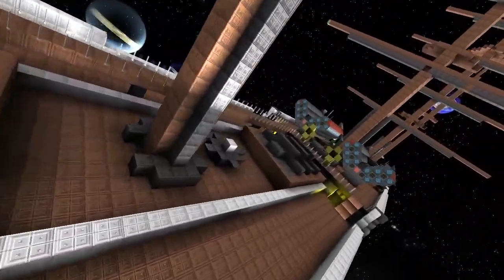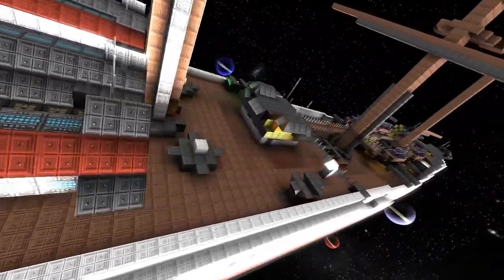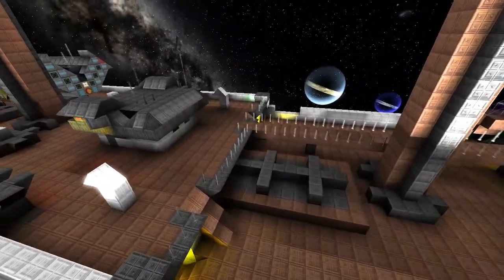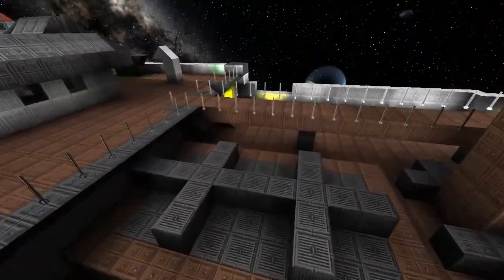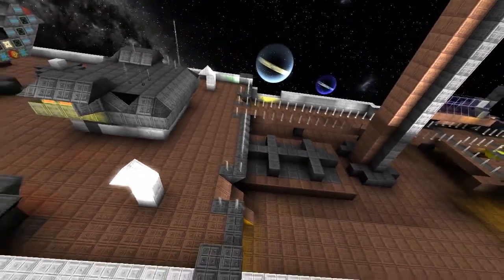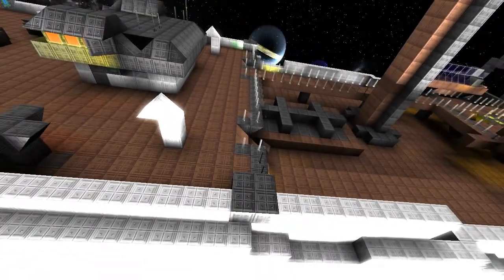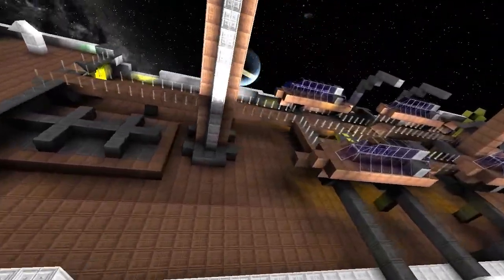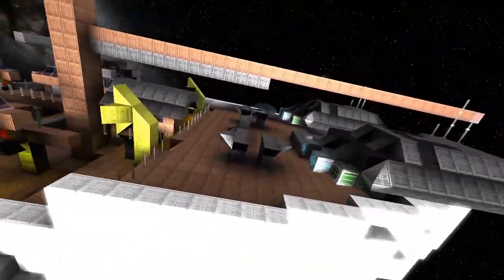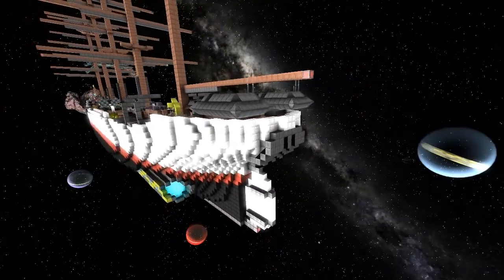We've got some plex doors — I'm assuming it's going to go down into the belly of the ship. We've got a bunch of turrets for defense, and various little bits of detail all over the place. What's he been using here? Are they wedges? No, they're hanging lights. From a distance it looks like little glass pieces — weird. Anyway, moving on, there's lots more detail coming down the ship and lots of turrets as well.